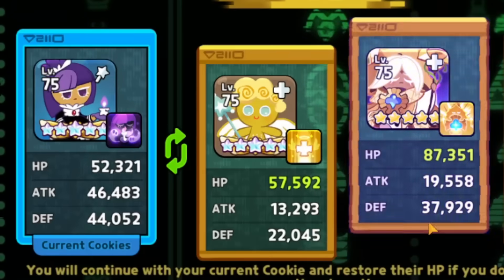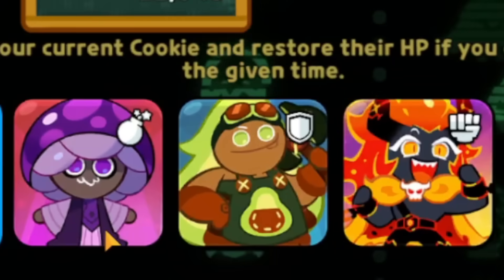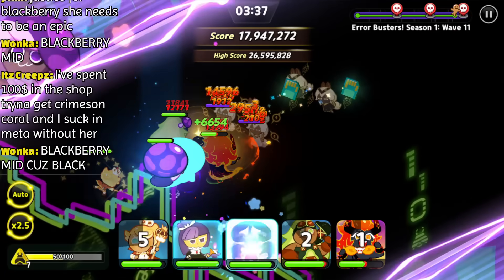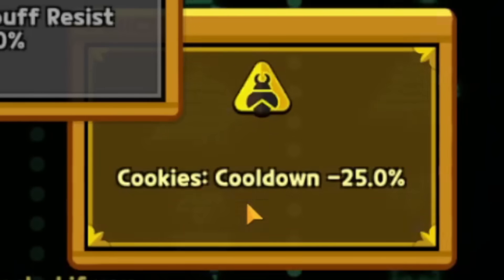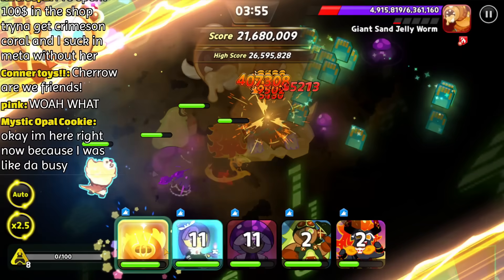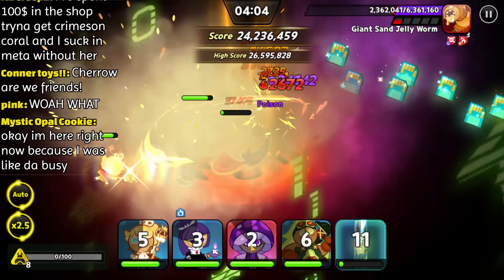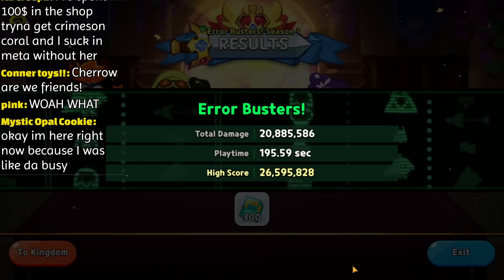Then I had to make a really difficult decision. I had to choose between Blackberry and Pure Vanilla. If I chose Blackberry, I might not have enough healing to survive during the final boss. However, if I chose Pure Vanilla, I would only have Poison Mushroom and Capri-Sun as DPS cookies. In the end, I decided to go with Blackberry. After clearing wave 11 really fast, it's now time for the final boss — after choosing one of the best buffs in the game, of course. Okay, that was actually way too fast. And that's how I got this score without Golden Cheese.